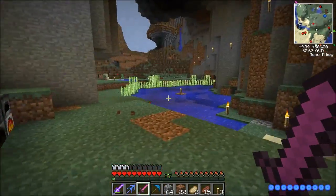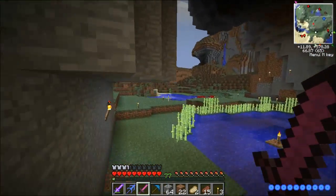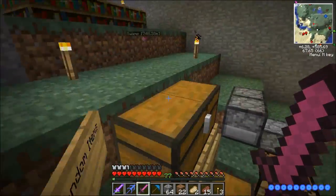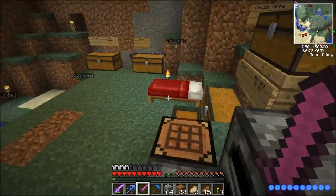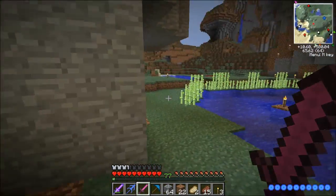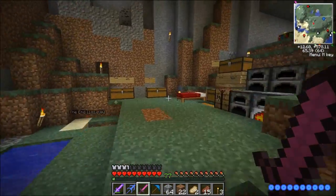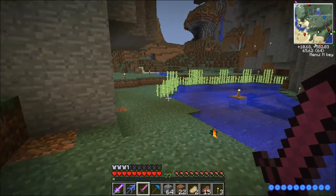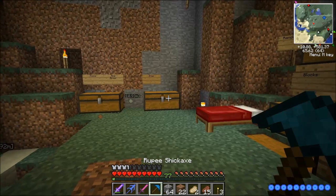Today guys, stick around. I think we will be engaging in our second boss fight — well, third, but second DivineRPG boss fight. This one will be very tough, and we're going to take the melee approach at it. We're actually going to have a sword fight. It is the Watcher. We're going to have to spawn it in the nether. We actually have all the necessary supplies.